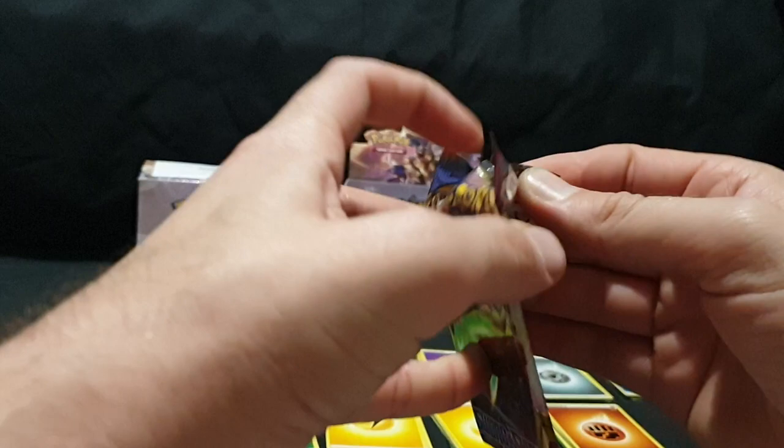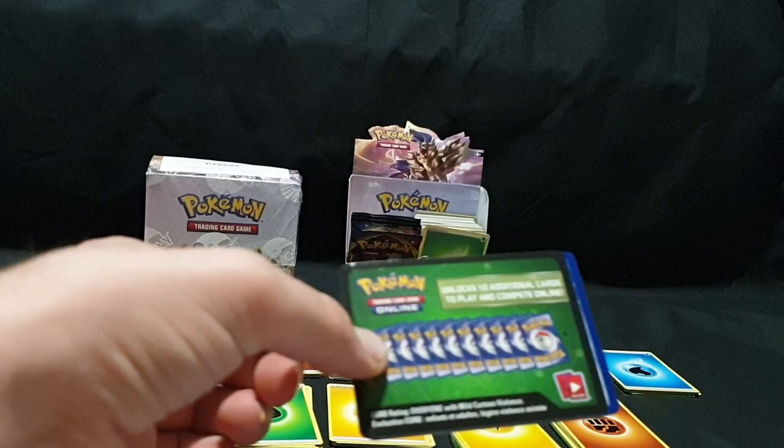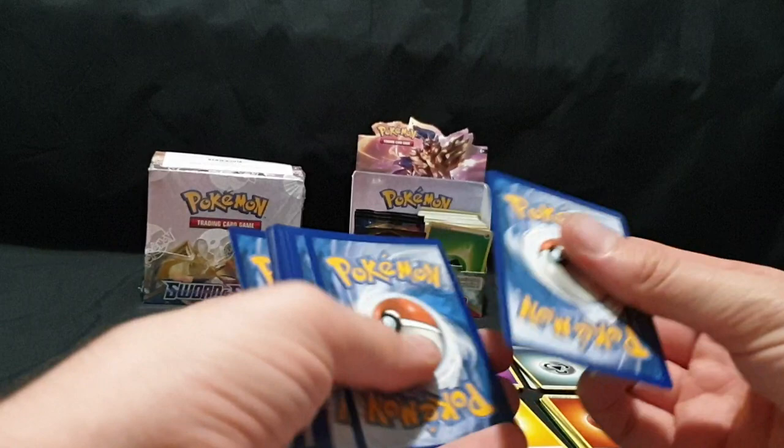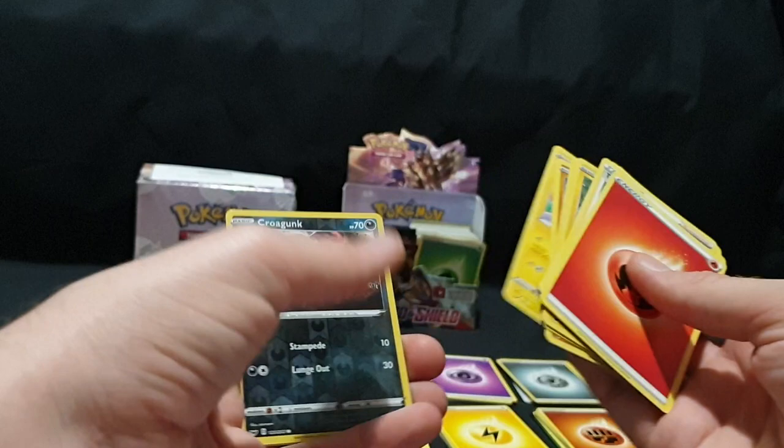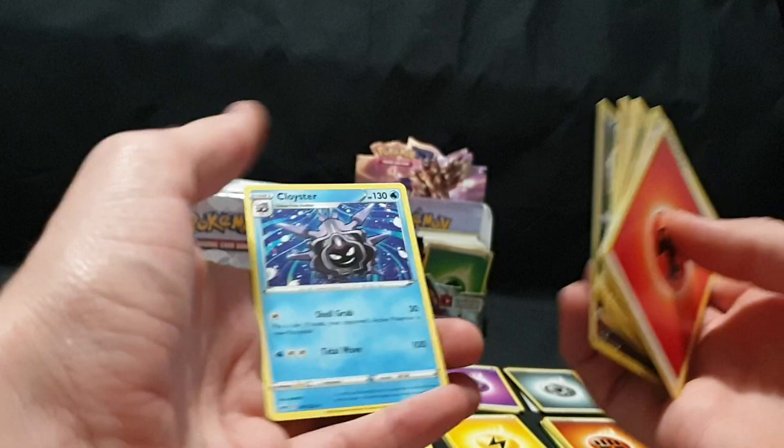Pack number twelve. Code card, one, two, three, and four. Energy, Team Yell Grunt, Drizzile, Galarian Stunfisk, Yamper, Grookey, Cufant, Bautoy, Chinchou, Croagunk, Reverse Foil, and Cloyster. That is awesome — I think I need that.